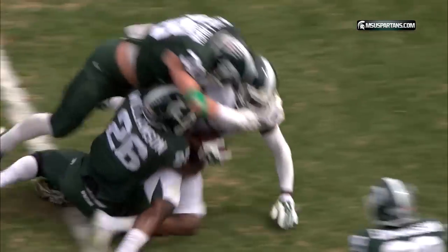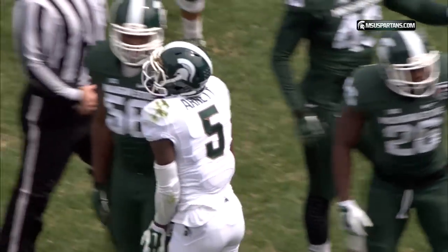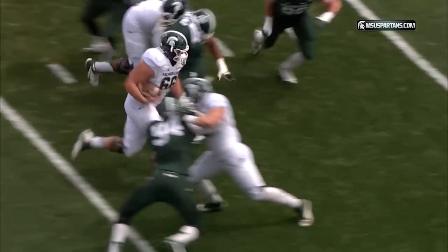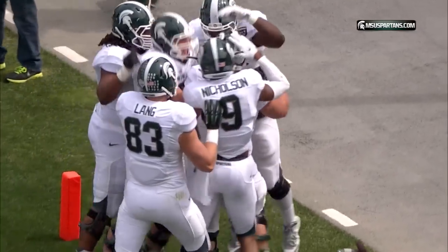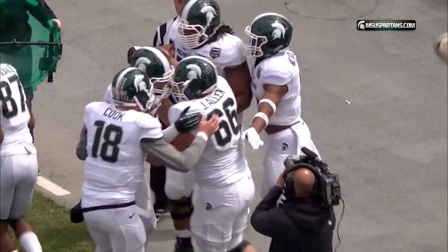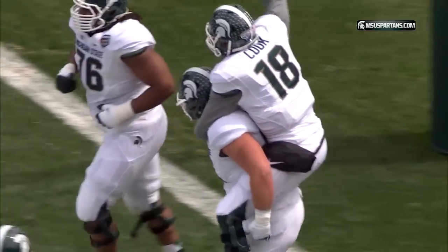On third down from the shotgun, Cook gets a snap, lots of time, throws over the middle — it's complete. He's got his first down and then some, down to about the 18 yard line. Under center is Connor Cook. It's first down on the three, and it's another lineman getting the ball — this time it is center Jack Allen. He got the handoff from Cook and the All-American center scores the first points of the Green-White game.